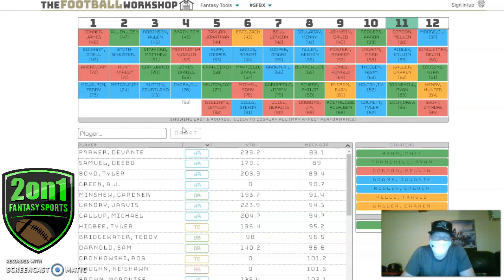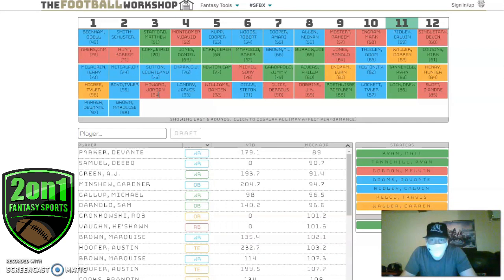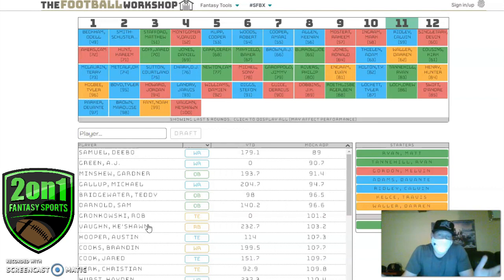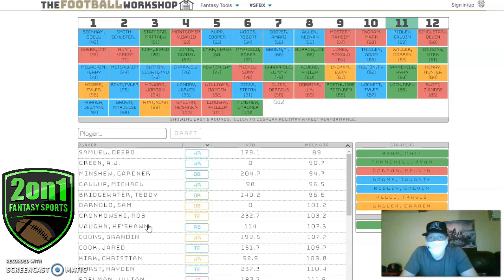My quarterback room is now set — really strong. Kelce and Waller at tight end are locked in. Adams and Ridley I believe are both strong. I really need to solidify my running back room. Gaskin is now gone, Damien Williams gone, Jordan Howard now gone. If Vaughn gets to me, perfect. Philip Lindsay wouldn't make sense if I already have Melvin Gordon.